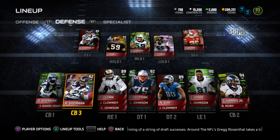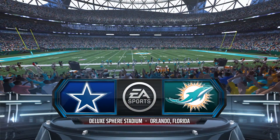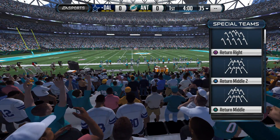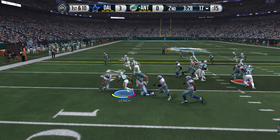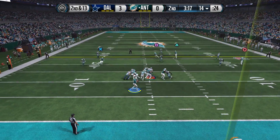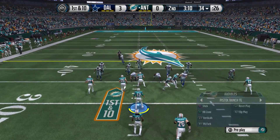Here's my lineup: I'm giving Russell Wilson a break and starting Tom Brady for one game. Richard Sherman — the free edition or Super Bowl edition — is cornerback number three. To start the game, I'm going to target Antonio Brown early, running a no-huddle to exploit the defense.